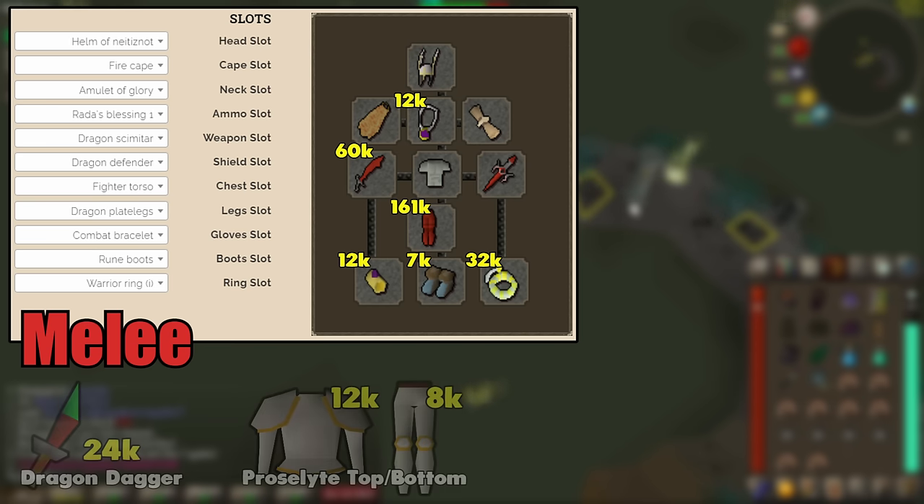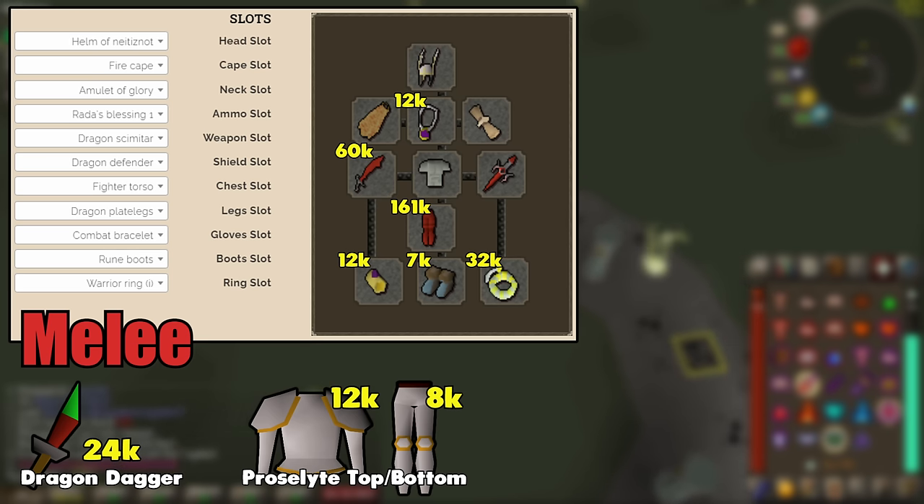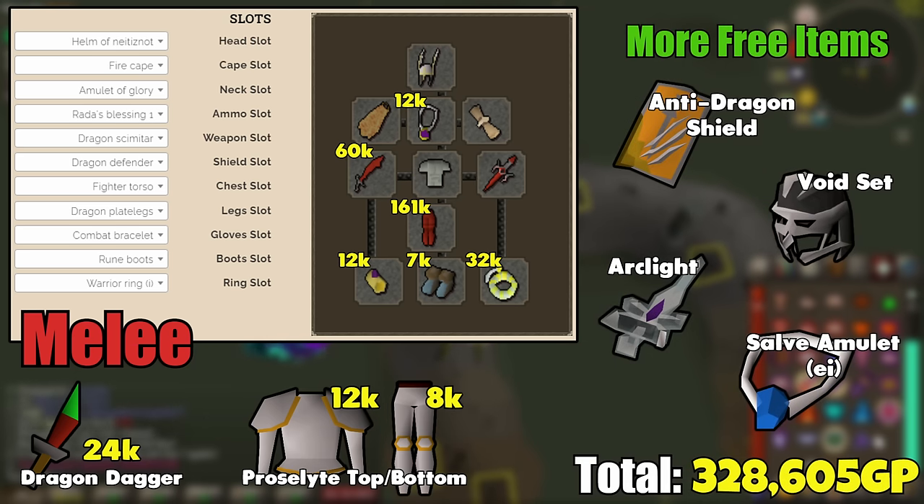Beyond the base set, you definitely want to get a dragon dagger for speccing, and proselyte gear is extremely cheap prayer gear that's great for certain slayer tasks and even bursting. Other than that, we have some free options on the side as well. Arclight covers demons, the salve amulet covers undead, the dragonfire shield can be used for protection with any combat style, and void is free to obtain and can be best in slot for certain activities.